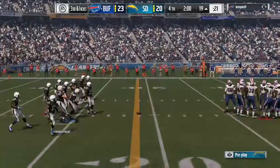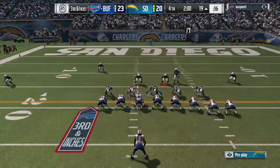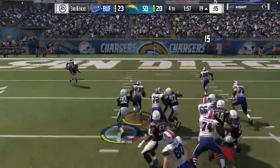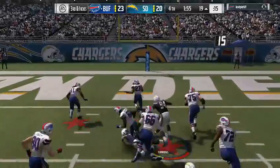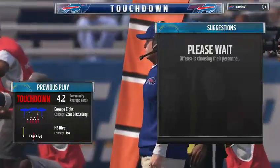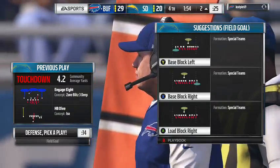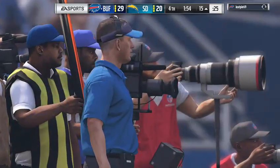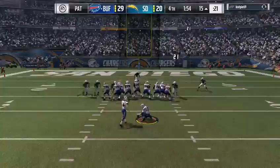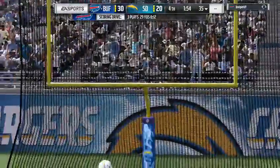In the red zone — they'll run with Lynch — and he'll take it into the end zone for a Buffalo touchdown! Marshawn Lynch with his second touchdown of the afternoon. The Bills use the short field to their advantage as they cash in for six — and his guys will take a 10-point lead.